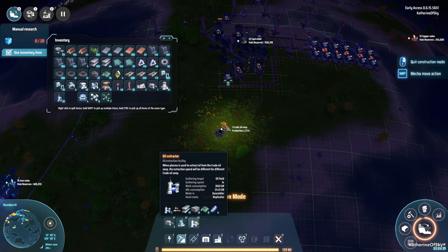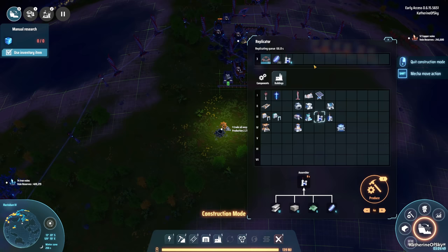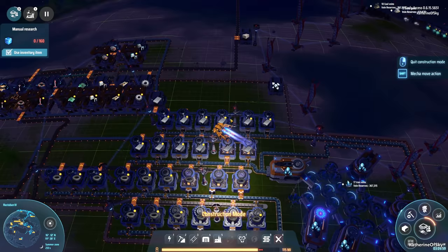We're going to put down our oil extractors. Let's click this and produce — let's make four. Oh, we are already making four apparently; our crafting queue just didn't finish. So let's go ahead and pick up some items from the mall.